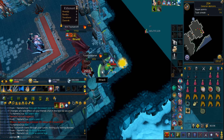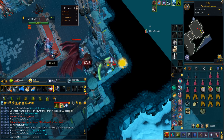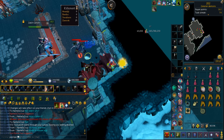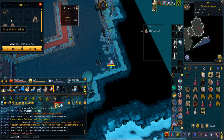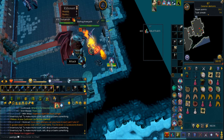So I got another greater demons task, which means I'm gonna camp more Krill. I'm still trying to be efficient while I'm trying to boss. That's the second Godsword shard I got in this trip, but I'm alching it as always.